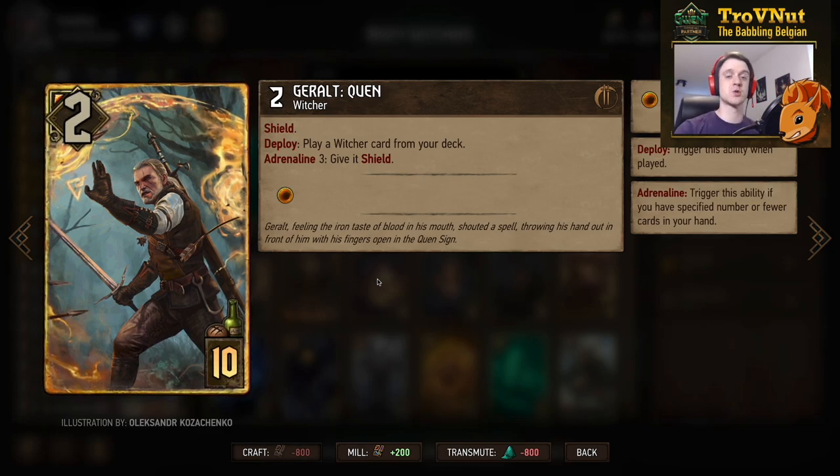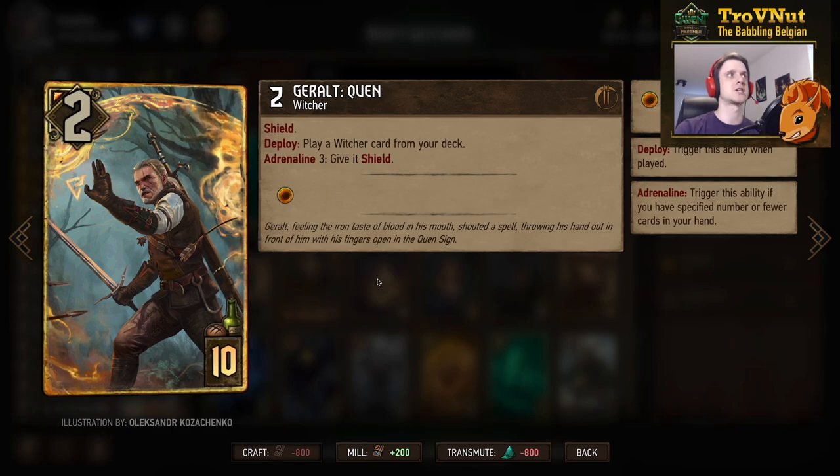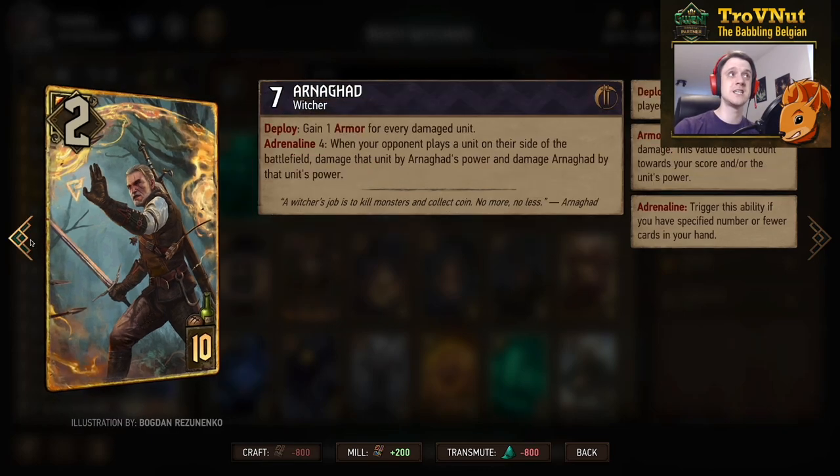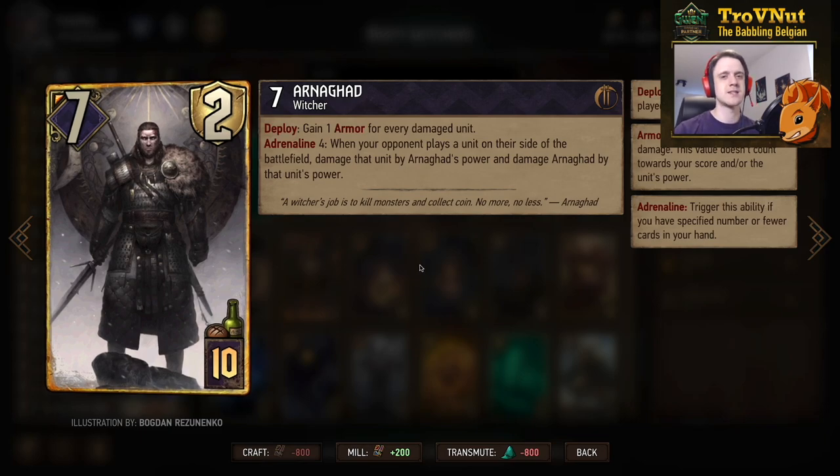Gerald Quen starts at two power, has a Shield, and on deploy you play a witcher card from your deck. If you have Adrenaline 3, you also give that witcher an additional shield — which is very powerful with the next card.